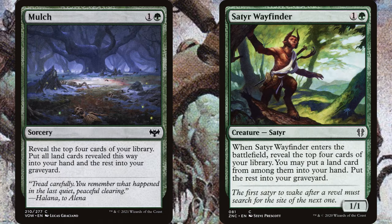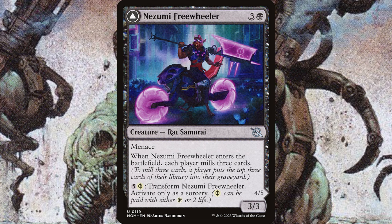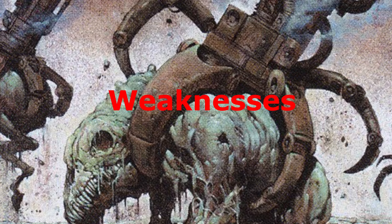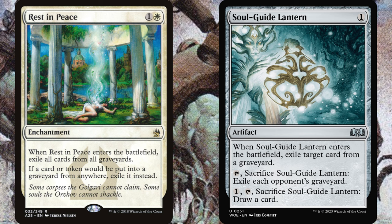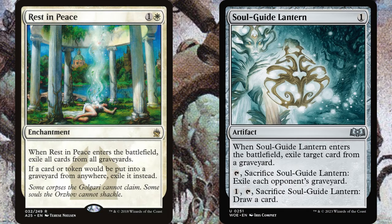The green splash isn't as good at looting as blue or red, but it does have good self-mill. Cards like Mulch and Satyr Wayfinder are really great for putting your reanimation targets in the graveyard, although they're not great for getting the reanimation spells to your hand. In green you do have better ramp, so you might be able to more easily ramp into your threats than in a Dimir or Rakdos reanimation deck. White doesn't really give you much looting or self-mill, but I think it is one of the better colors to pair with your black reanimation package.